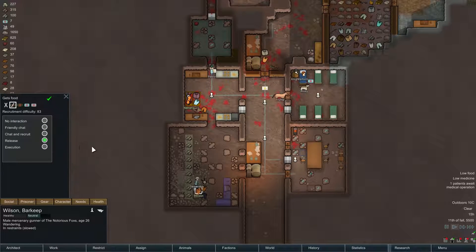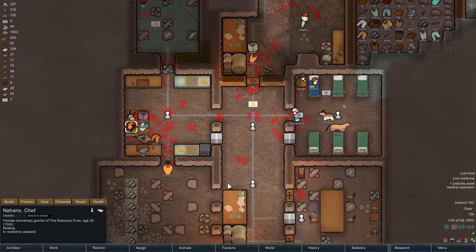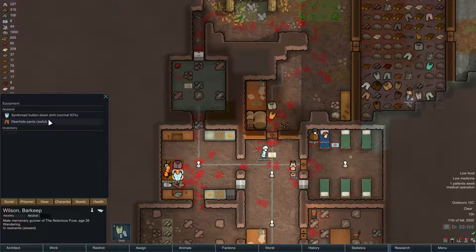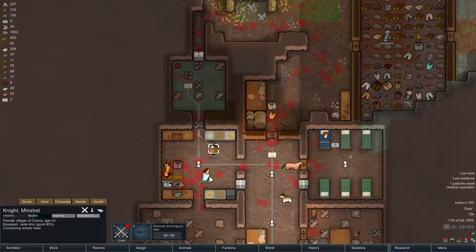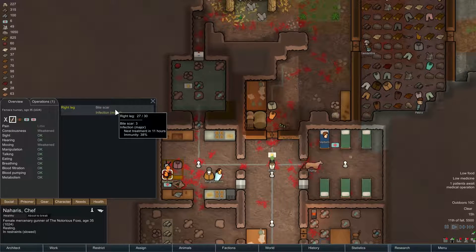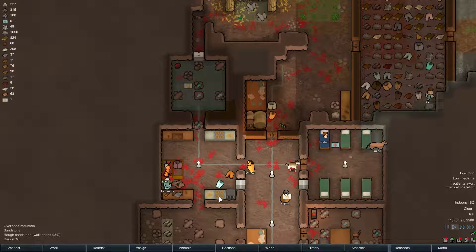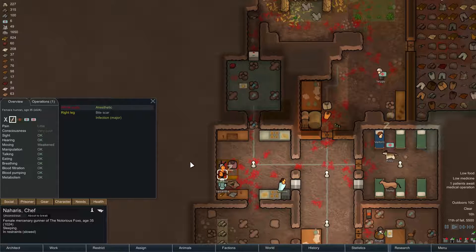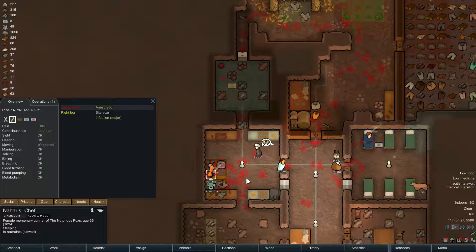You are to be released because you're now stripped down. We're going to get some medicine and then we're going to cut Naharis up — for once we'll have to use the good medicine. We are now cutting off Harris's right leg. After which, once she has recovered, we'll let her go, because we're not monsters. Although hearing those sounds might make you think otherwise.